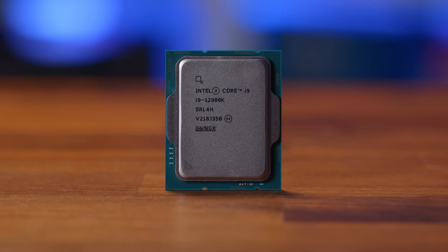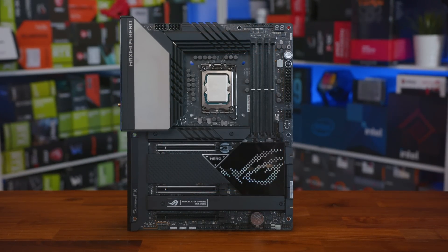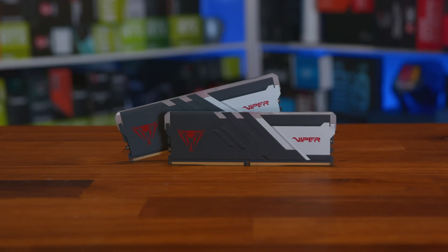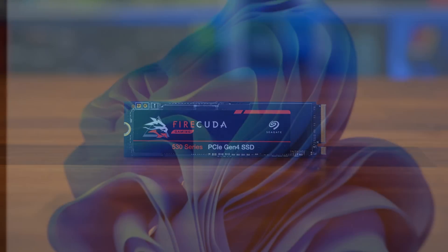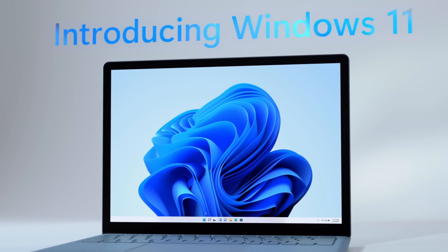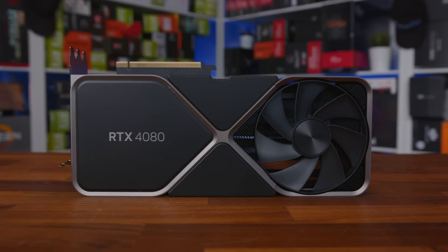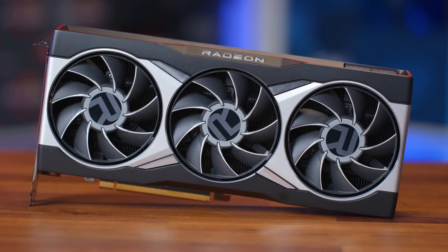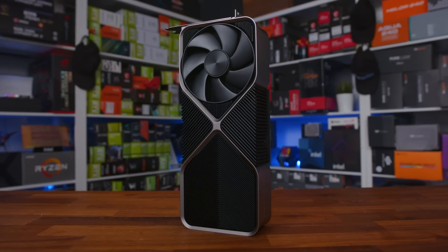For our test bench, we're using our i9-12900K test system, which comprises an ASUS Maximus Z690 Hero motherboard, 32GB of Patriot Viper 6200MHz dual channel memory, and a 2TB Seagate FireCuda 530 NVMe drive. All testing was done on Windows 11 21H2 with all Nvidia cards tested on the 527.37 driver and all AMD cards using the 22.11.2 Adrenaline driver. Resizable bar was enabled for all cards. So with that out of the way, let's get into those glorious benchmarks.